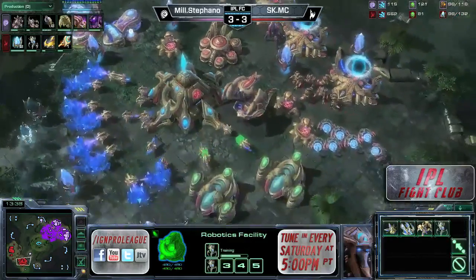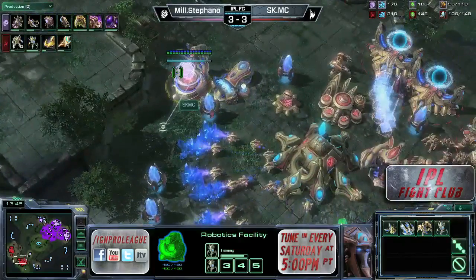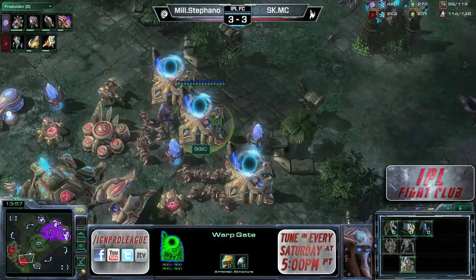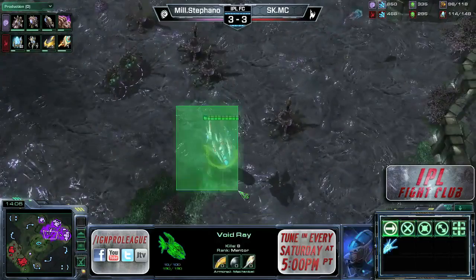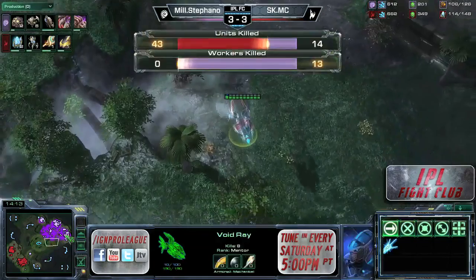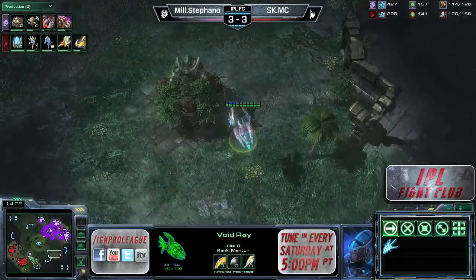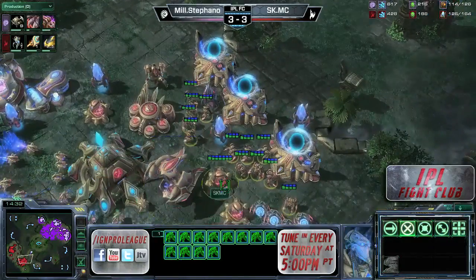Stefano is playing very defensive, just turtling up, and that's why Stefano is going so tech-heavy. He's like: 'All right, you can turtle, I will just take a third base and get a lot of tech.' Not a lot you can do about it. MC is still getting good scouting done in the middle of the map with an observer and a void ray. The void ray is up to 8 kills now — 13 workers killed by Stefano so far. Thermal Lance is on the way for MC, so it looks like a big two-base timing push.